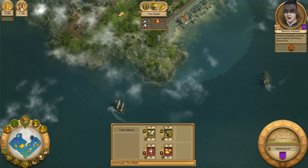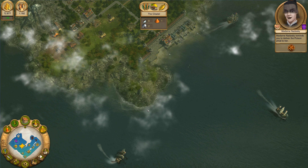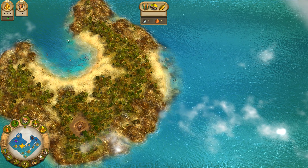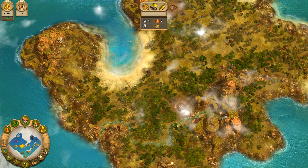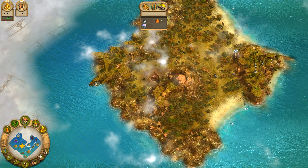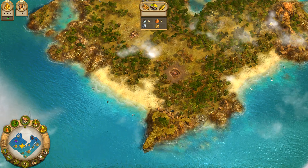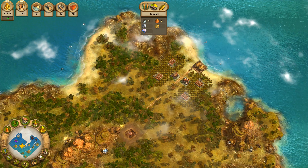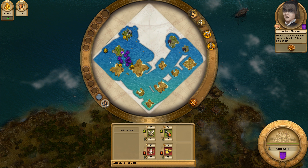I could build something here that might provide good protection. We are producing weapons and cannons, so we can soon start building more warships. Speaking of warships, we need to unload these ships since we just ran out of cargo. I need to mass produce warships to repel the Black Fleet, but for that I need a ton of money and I don't have that right now.